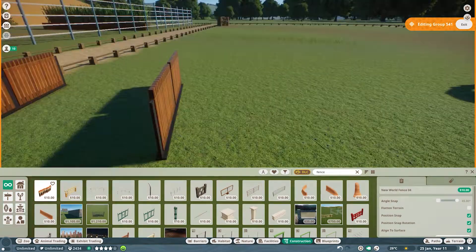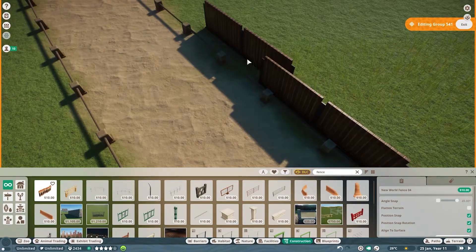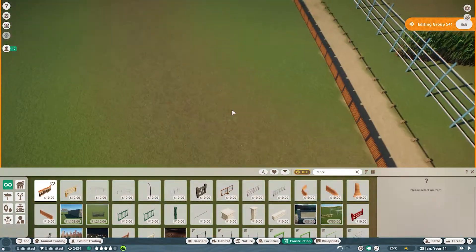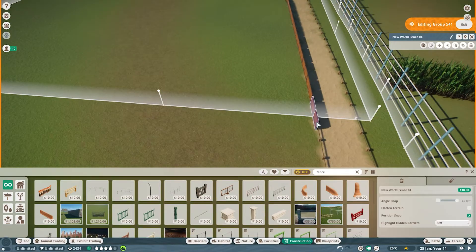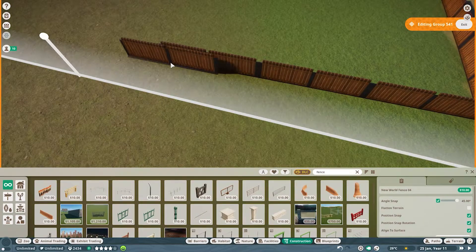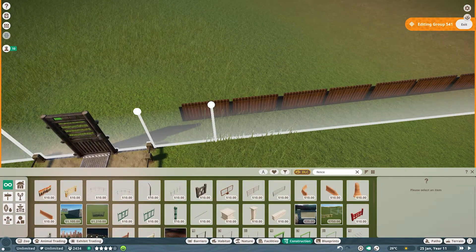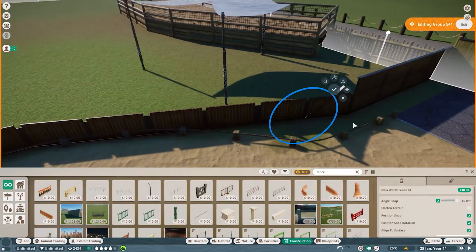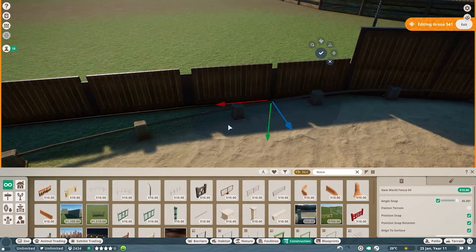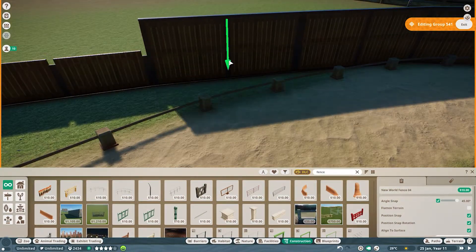I wanted to keep the same color tone. Right here, instead of a custom fence, I'm using one of the in-game new world fences — hello Ruby — and just putting that around. I flipped it over and raised it up so it would be a little higher, much like I did over in the nature walk. It's the same fence, so just speeding through that. This video is pretty simple in its build.